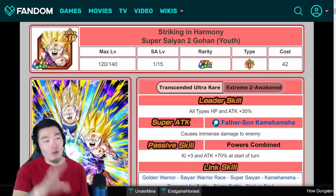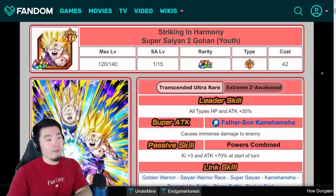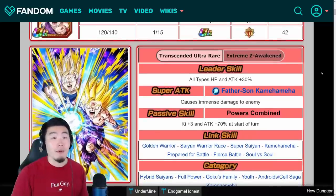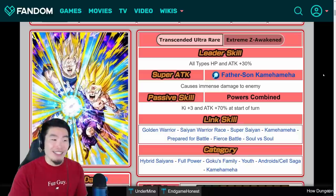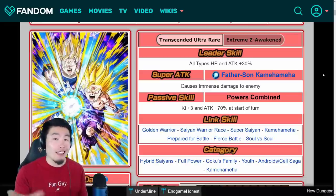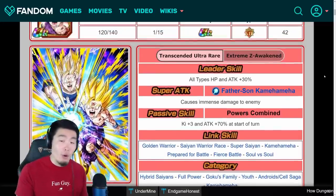What I'm going to do right now is show you guys the old status first — the pre-Extreme Z awakened state — and then we'll talk about the new details for the EZA. So pre-Extreme Z awakening, his leader skill is all types HP and attack plus 30%. That's basically nothing — he might as well have not had a leader skill. His super attack causes immense damage, which is good. And his passive was Ki+3 and attack plus 70% at the start of the turn, which was pretty good at the time but has become very outdated. Links and categories stay the same.